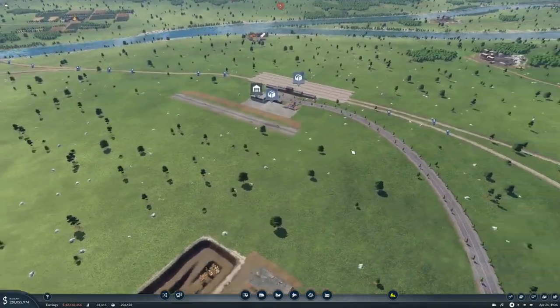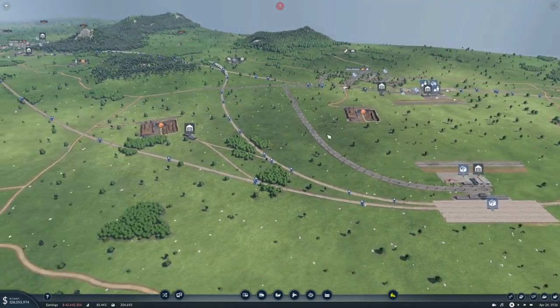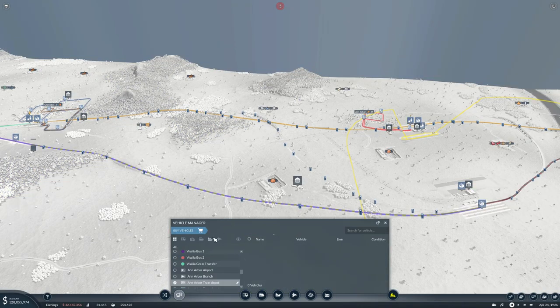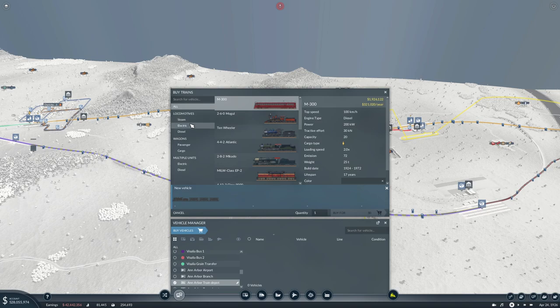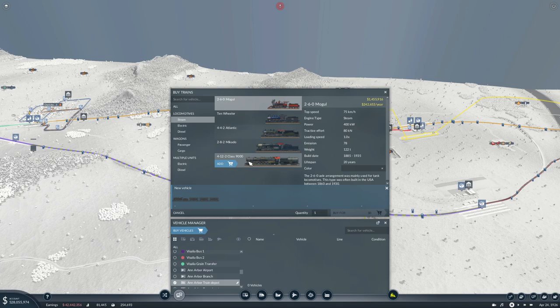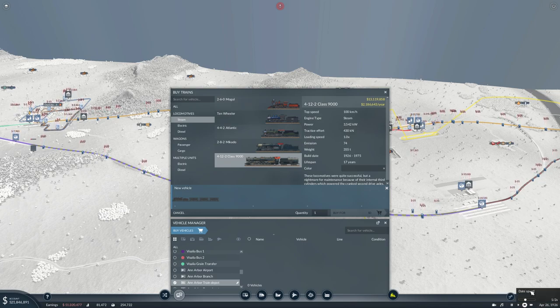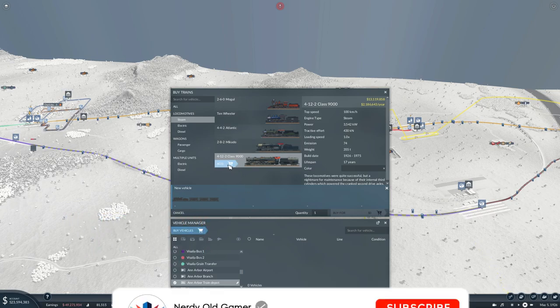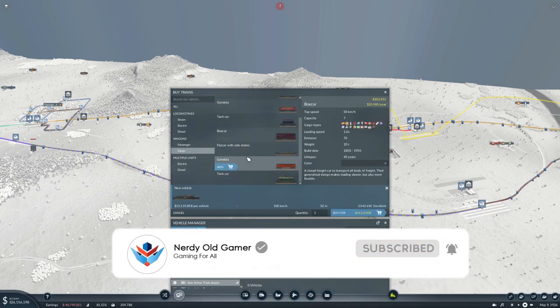Welcome back folks. We set up a bunch of new lines in the last one but we didn't put any trains on them, so that's what we're going to do today — and we're going to be riding trains. So let's get some trains. I think I want this one, let's go with the electric. Let's unpause and let time pass so we get some new trains to play with. We'll add this, then we need some tank cars.